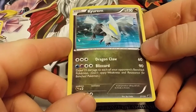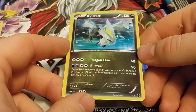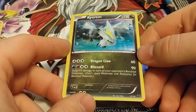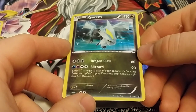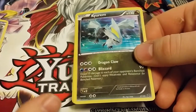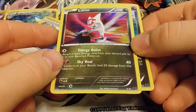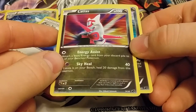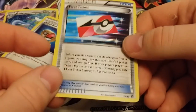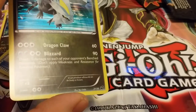Oh my god, Kyurem — this is a good pack! Dragon Claw 60, Blizzard 90 — does 10 damage to each of your opponent's benched Pokemon; don't apply weakness and resistance for benched Pokemon. It can produce ultra cold air, its body is frozen. I actually forgot to read Latias's Pokedex entry — its body is covered with a down that can refract light in such a way that it becomes invisible. Our last card is First Ticket — every pack we got a First Ticket and a Dragonair. And I guess Kyurem was secret because it's 21 out of 20, so it's pretty awesome.